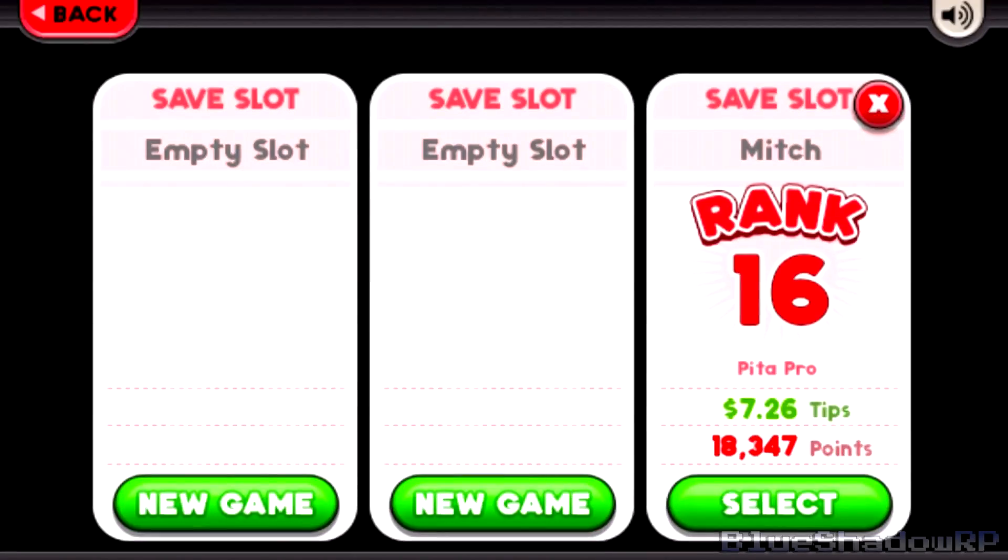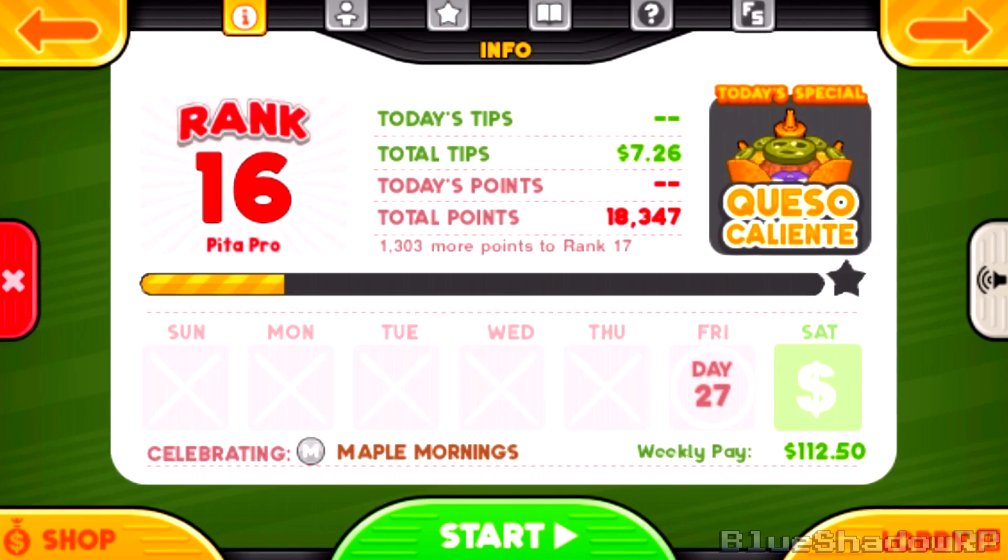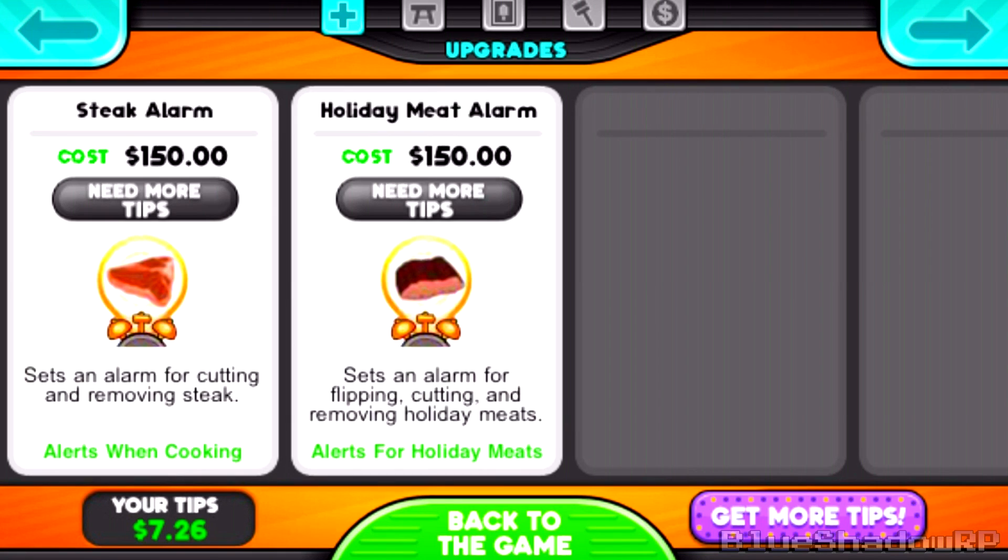Hey everyone, BlueShadowRP here recording some more Papa's Takomiya to Go. Let's take a look in the shop real quick. As you can see, I've almost cleared out all of the upgrades, so that means I already have the gold knife, the gold spatula, and the special sign that goes outside so another customer can get the special. Two customers will get that special, which gives you kind of an extra boost with whatever the special does.